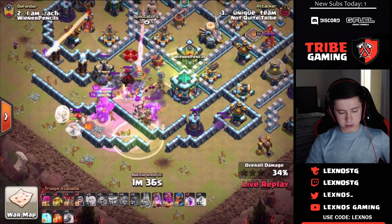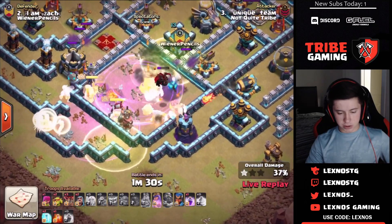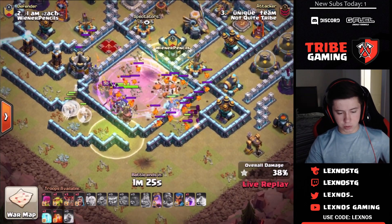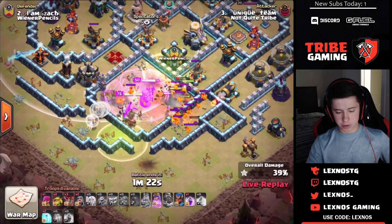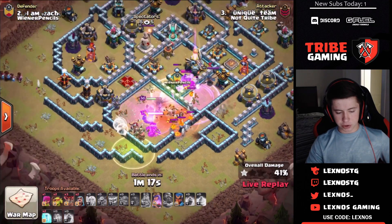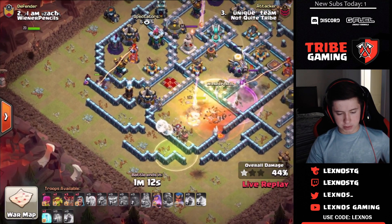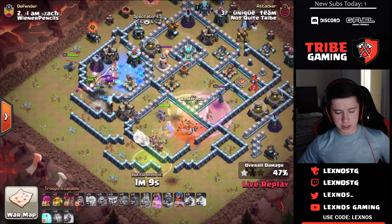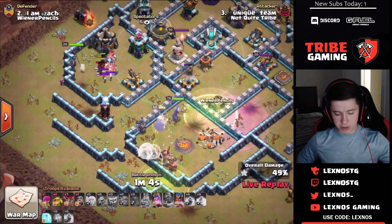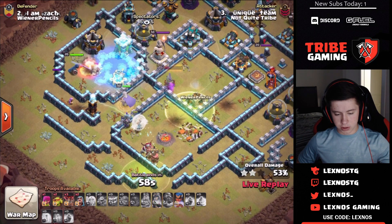Queen is getting stuck on the skelly traps and the warden is moving up. Had to pop his ability early because these yetis and bowlers are not being healed by the healers — the healers are stuck on the warden because of that ground expo. That's unfortunate. All the bowlers get absolutely wrecked because they're not being healed up. He's dropping his last rage spell trying to keep everything alive.